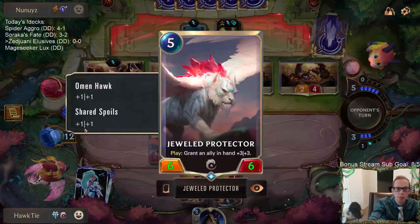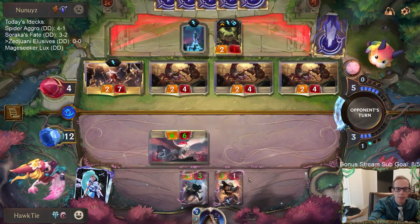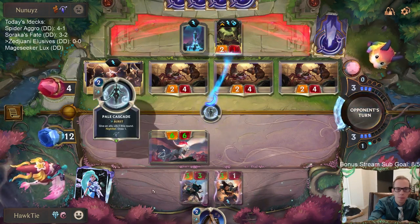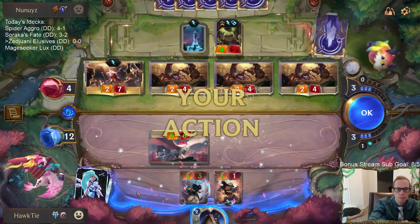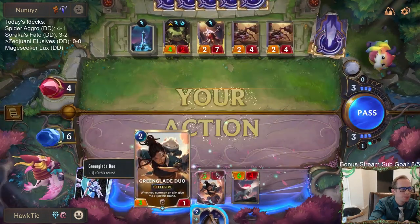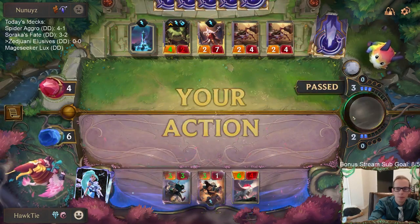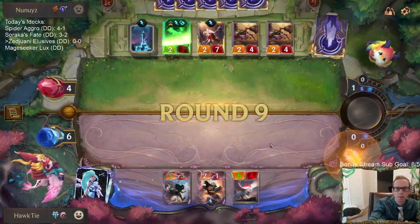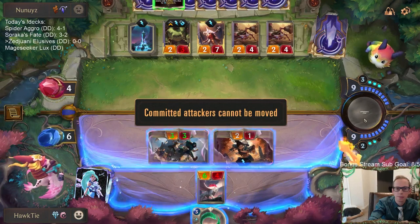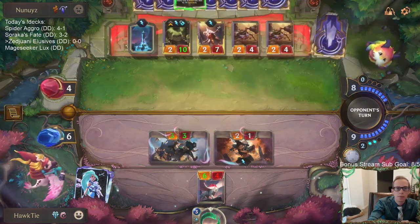I guess we kind of have to kill them this next turn anyway, so might as well just buff up the next thing we draw. Windfarer Hatchling — yes! Perfect, great draw. Take heart, live with purpose — GGs! Because even if they hushed one, we'd have the Twin Disciplines plus-three for the other. Got a little sketchy there for a second, but we still pulled it out.